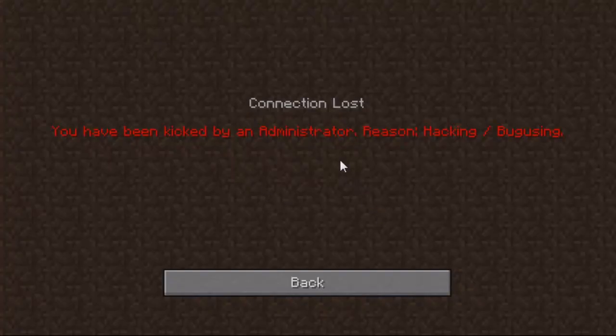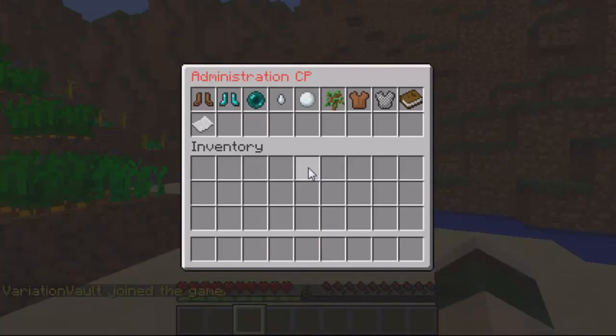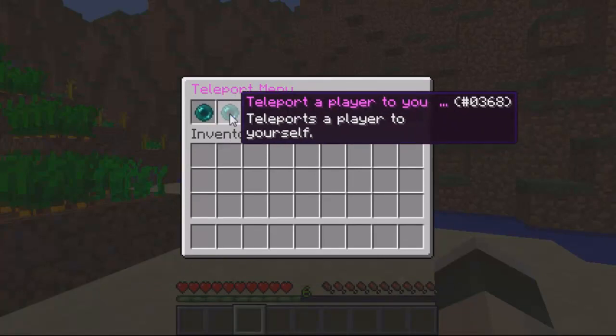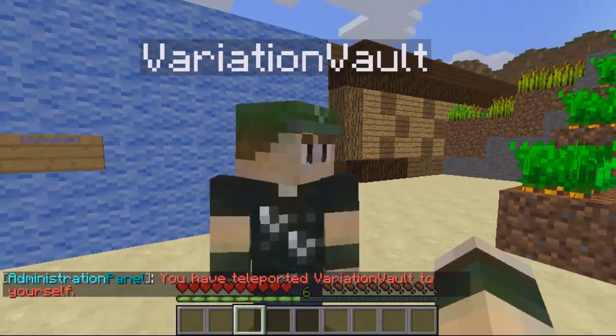This is the message you get on your screen if you've been kicked for hacking — as you can see it just says 'you've been kicked by admin.' So I've got him to rejoin the server now. Using the teleport option, you've got teleport a player to you or you teleport to the player — if I teleport him to me, you can see it just draws straight to me, works perfectly.